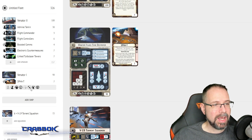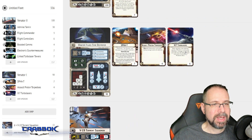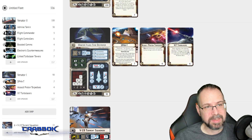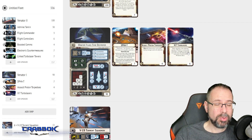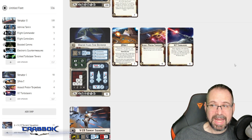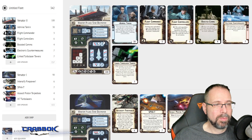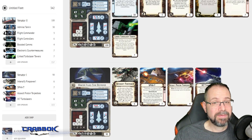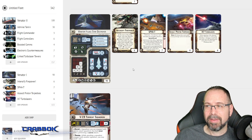I want to make this even deadlier, so I'll give it Assault Proton Torpedoes. For the Turbolaser, since I have a lot of black and blue dice, I'm going to give it Xi7s - so you can only redirect one. That's especially good for black dice because even if you don't get that critical, you probably still have a lot of damage showing. I also like Xi7s with ships that can do a lot of black dice potential. I'm going to give my fleet Intensify Firepower from the Venator 1 since the Venator 2 doesn't have the fleet command slot. With the Venator 1 only having two reds, Intensify Firepower really helps mitigate bad red dice on every shot.